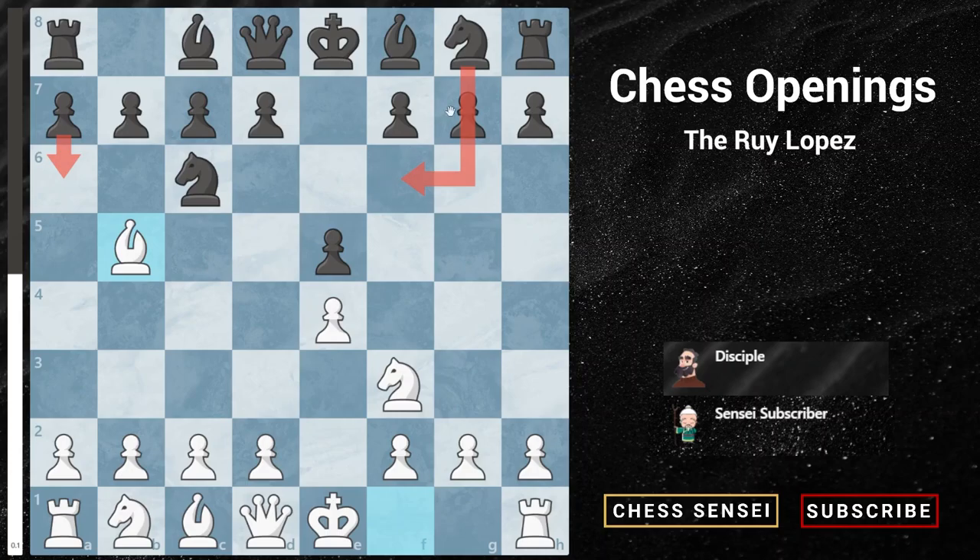For today's video we are going to talk about the move knight to f6, the Berlin. The Berlin defense is considered to be a very solid opening with excellent drawing chances for black, making it a favorite among the top grandmasters.